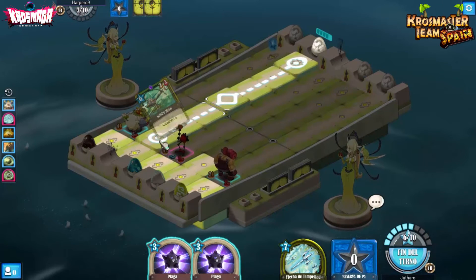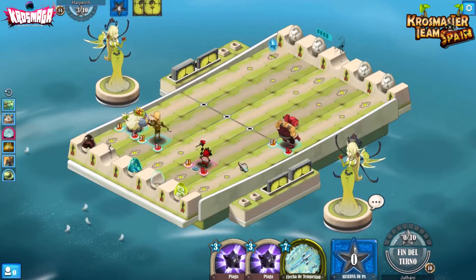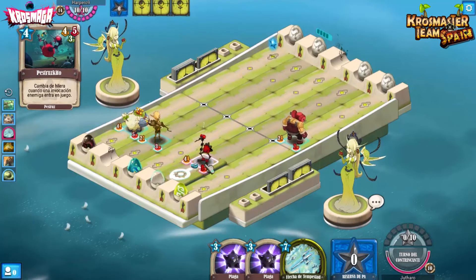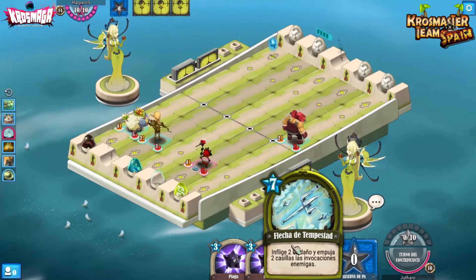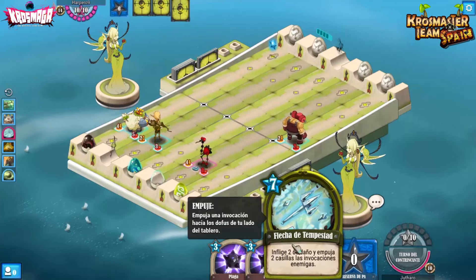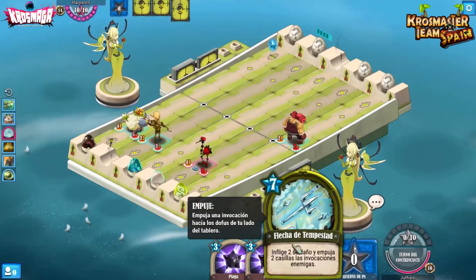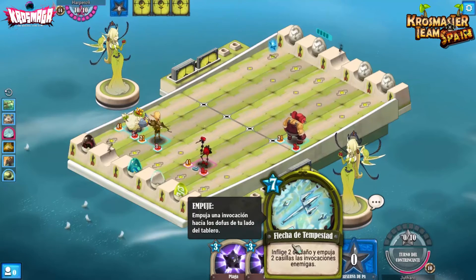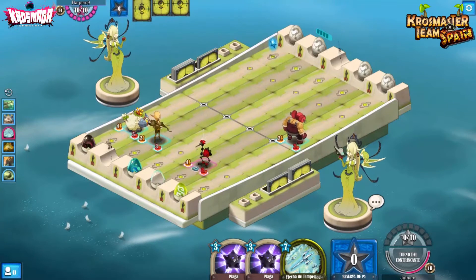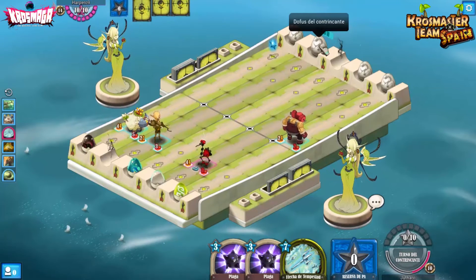Ahora lo vamos a sacar a Lébolas aquí. Para coger este PA a la cabalina que le va a dar un punto de momento a este. La pechacilla vuelve a saltar, nos deja el camino libre. Justicia llega y se va a cargar un dofus fake. Era un dofus fake. Ganamos línea de invocación, estamos igualados de momento. Leyla avanza por aquí. La pechacilla está por ahí, esta va a desaparecer de momento.